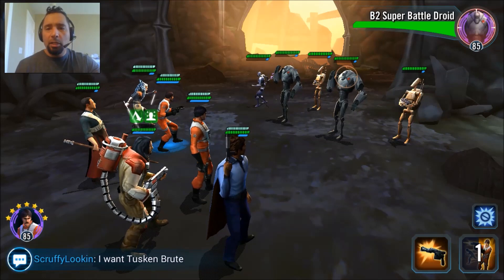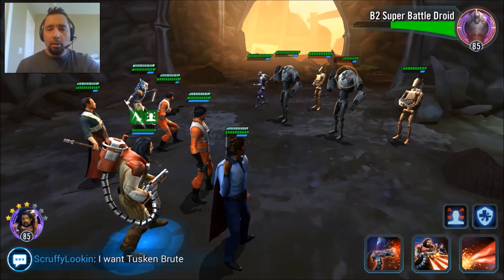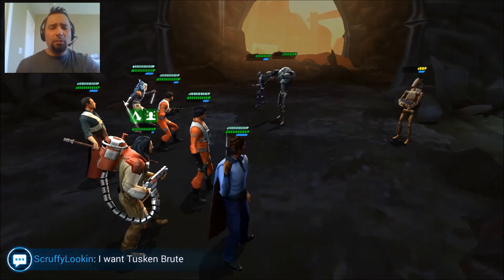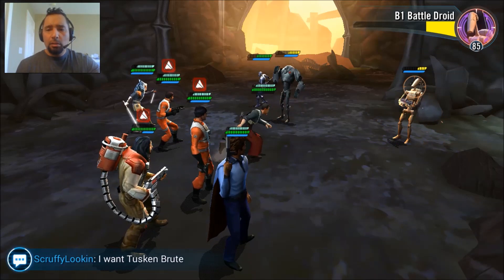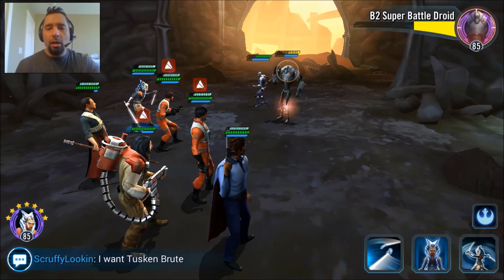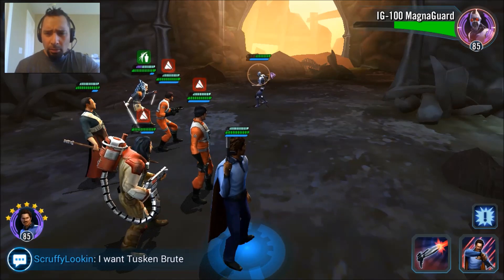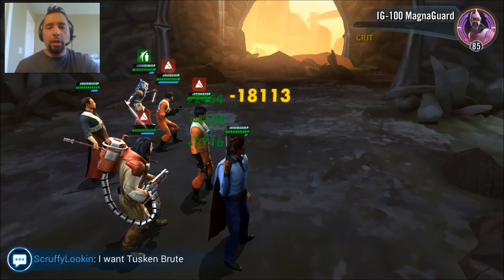We'll take out these B-2 super battle droids first cause they annoy me. We got Baze out there. Baze Malbus — AOEs from Wedge and Biggs just straight wrecking these dudes. We'll save our good stuff for three of three. We need to see some Fulcrum Ahsoka coming out. We did see a lot of protection ups from her — we'll save her good stuff for last. More protection up, mollywop that fool. Lando's basic hits pretty good — we should get rid of this dude right now. BAM! Three of three! It's the final encounter! Oh yeah!